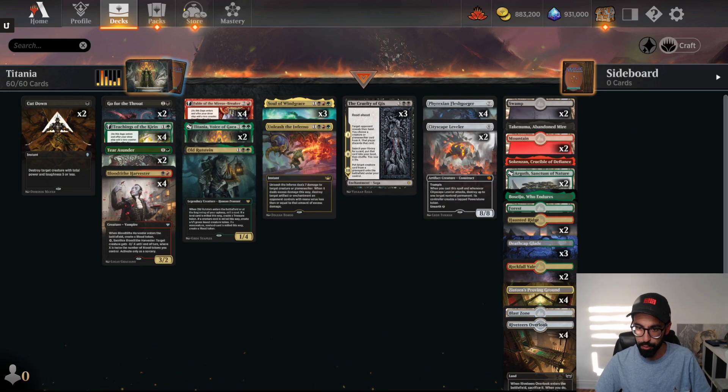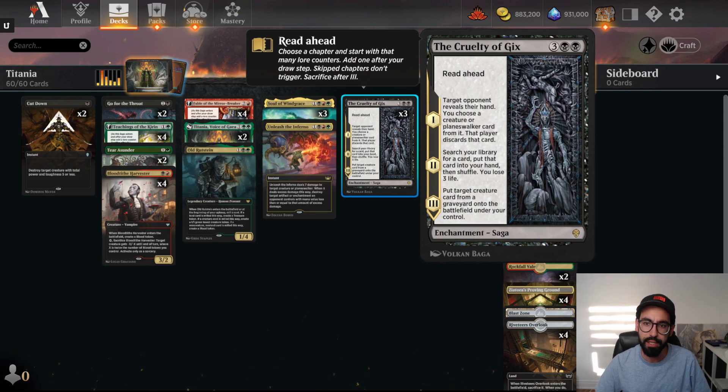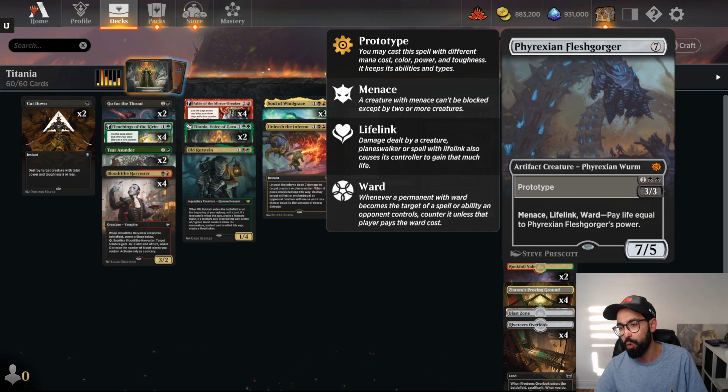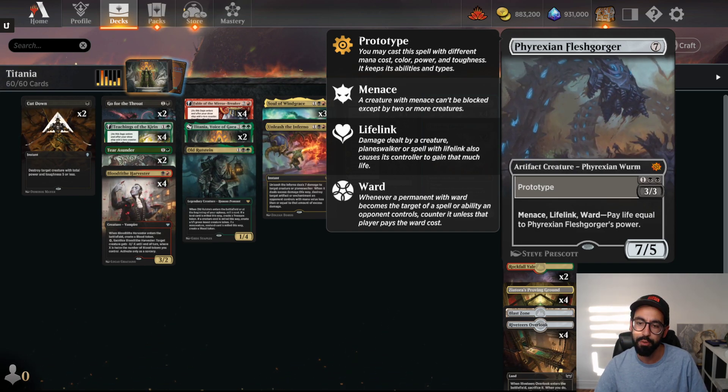We're playing it in a Jund self-mill deck, so Soul of Windgrace. You have stuff like Riveteer's Outlook to get value. Cruelty of Gix as a way to reanimate stuff and tutor for spells. We got some of the big boys — Phyrexian Fleshgorger, 7 mana, 7/5, Menace, Lifelink, Ward — but could also be cast for its prototype cost, being a 3 mana 3/3 with the same text.